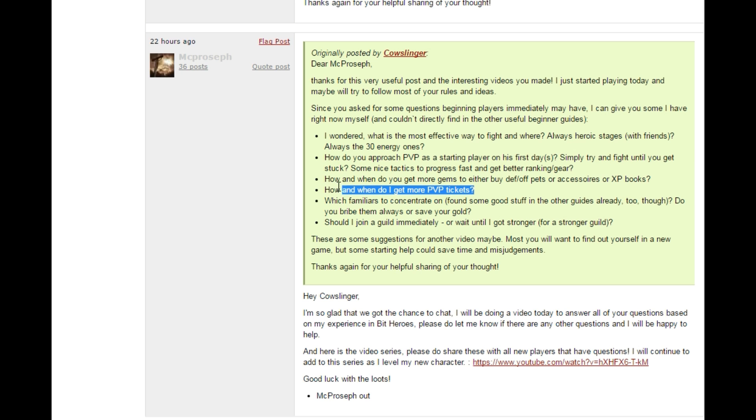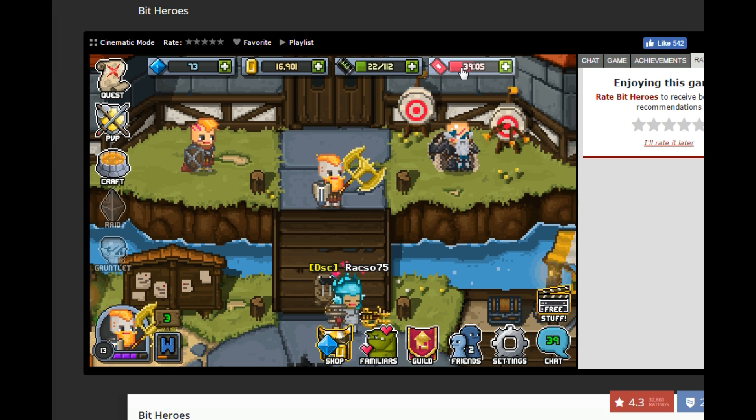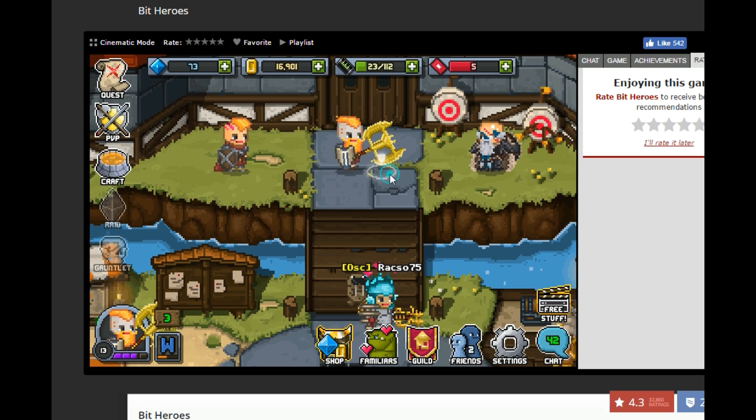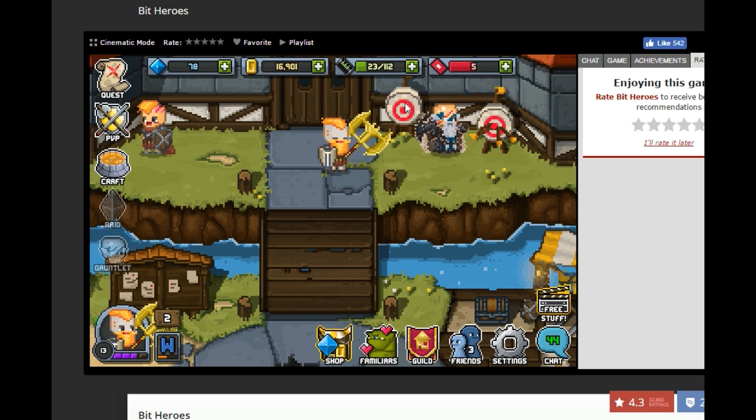Another question: how and when do I get more PvP tickets? This works the same as energy. If you highlight it, you'll see a number — this is minutes and seconds. When that is down to zero, you will earn one PvP ticket and it will fill up your bar. If you want to play the game most efficiently, do a quest, do a PvP, and later you can unlock the gauntlet and the raid. You'll just take your time moving from one to the other in a big circle and you'll be able to play the game a lot longer.